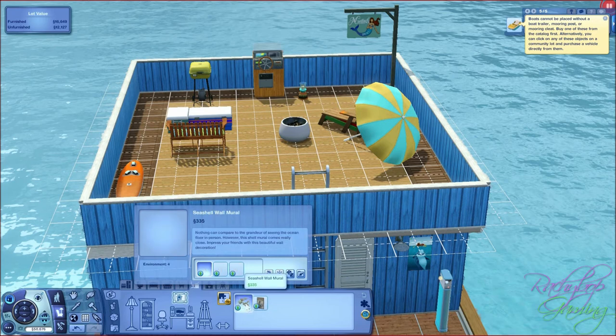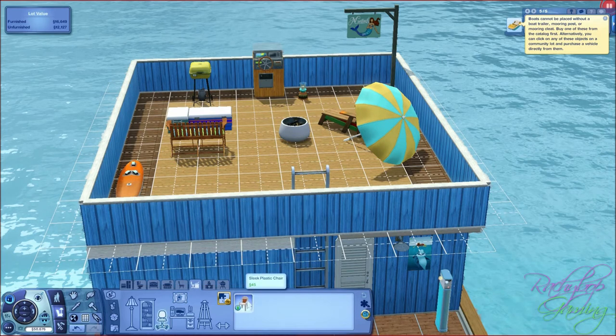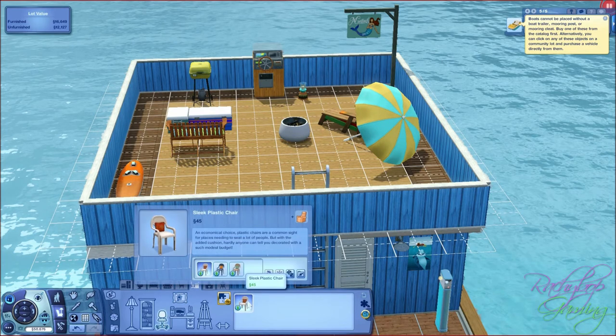Seashell wall mural - absolutely stunning piece of artwork. And ocean adjacent painting - that's nice, good for resort stuff. We have one new desk chair in 3 different colours with different cushions - it's sleek, it's plastic, it's a chair.